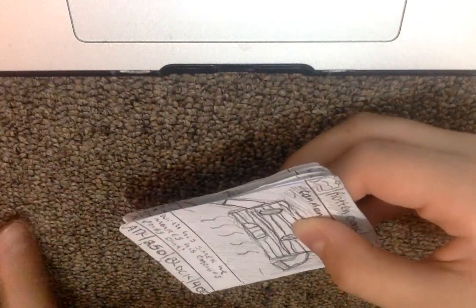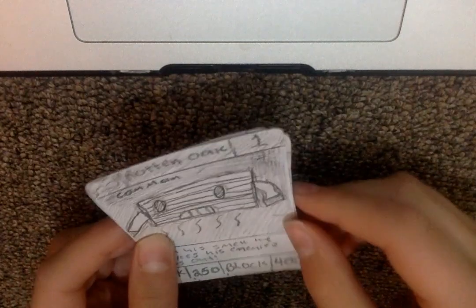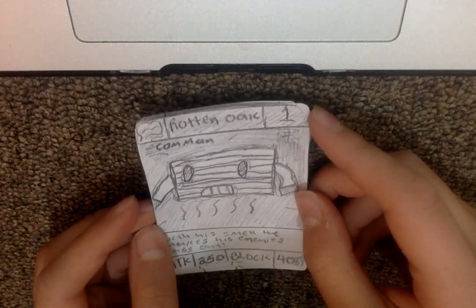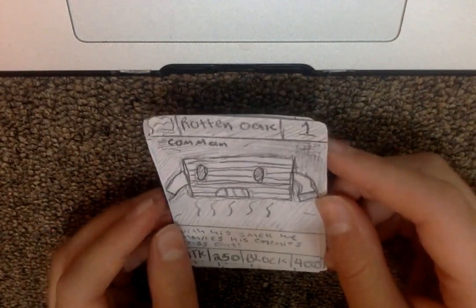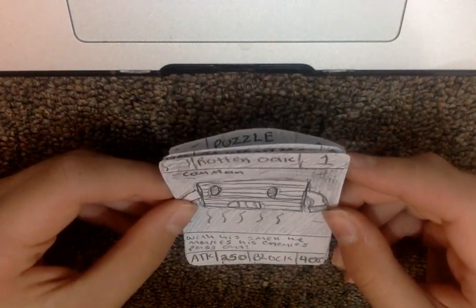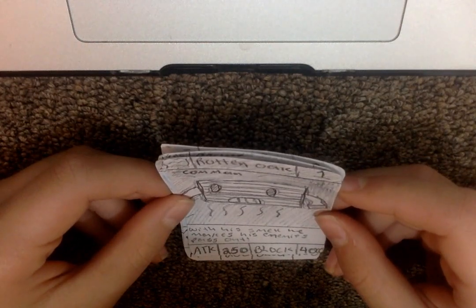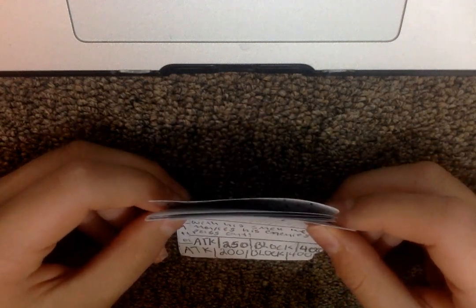So it contains six cards as usual. Here is our first card called Rotten Oak, which is a common. It's a level one card and it is a wind type. The description says: 'With his smell he makes his enemies pass out.' It has 250 attack and 400 block.